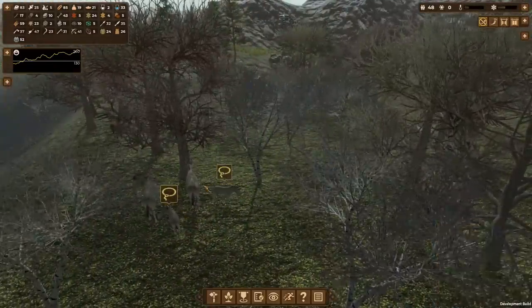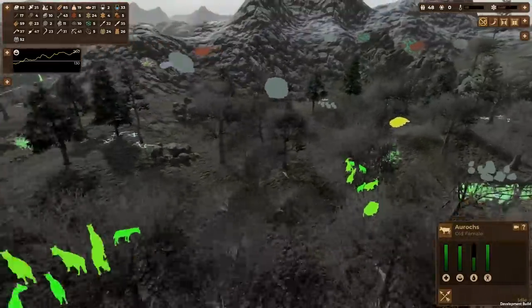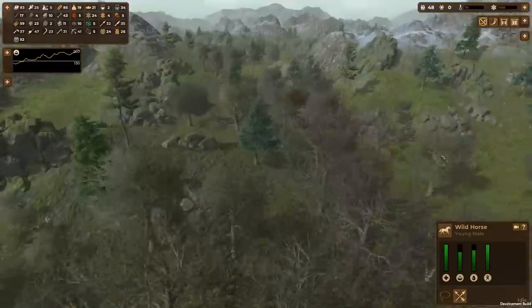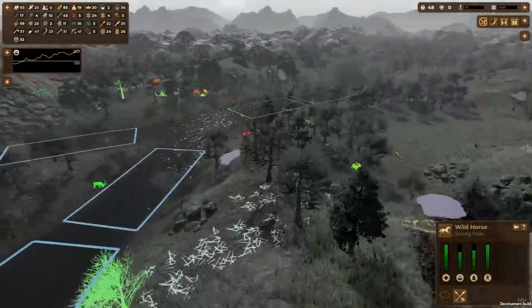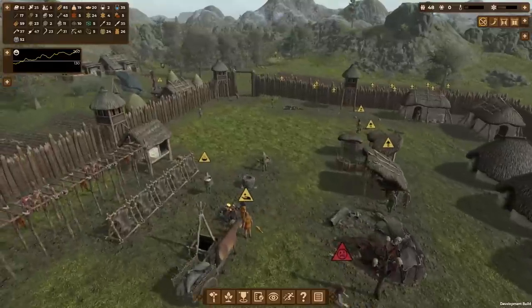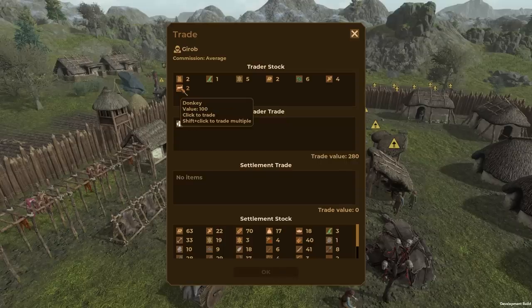Oh, right here — donkeys! Capture that donkey! We can't capture the older ones, we have to get little baby ones. I think that's all the donkeys around here for now. Those are horses and we don't have horse domestication quite yet, so we only have two little donkeys at the moment. More should come around when the season changes. A trader has arrived — what have you got?